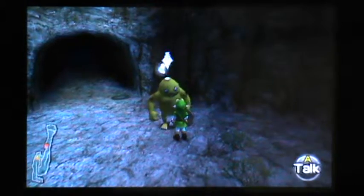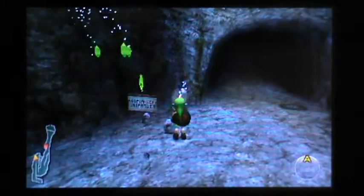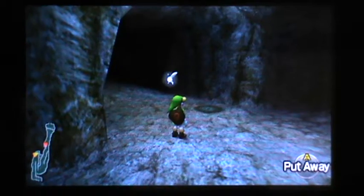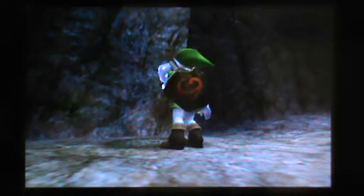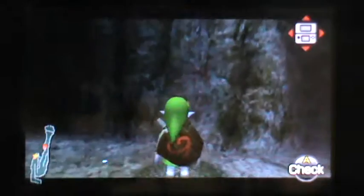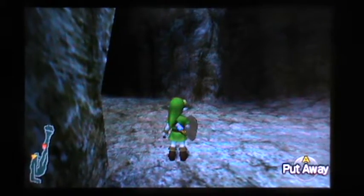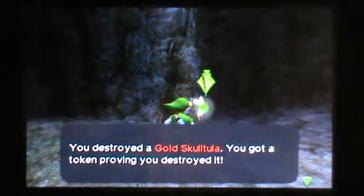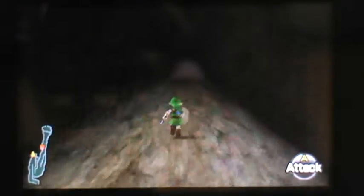Now we can enter the cavern. You're so smart — I know, right? Thank you so much for your appreciation. I am so glad I have Gorons on my side. Now, you should have a bottle of bugs. You want to put that bottle of bugs equipped and put it in that soft patch of soil right here. That should make a gold skulltula — number 14 or something. Yeah, it should be gold skulltula 14. See you next time when we tackle the Dodongo's Cavern. See you next time.